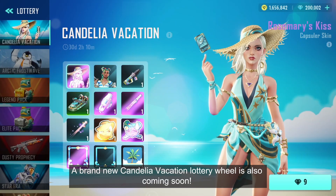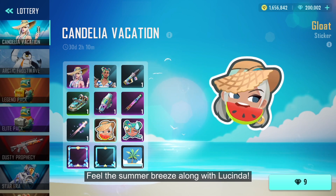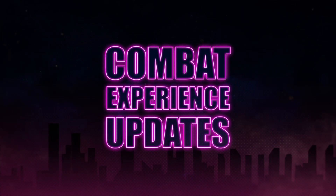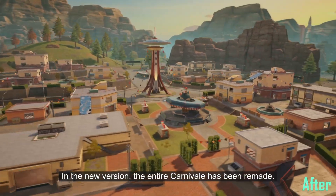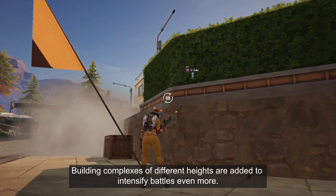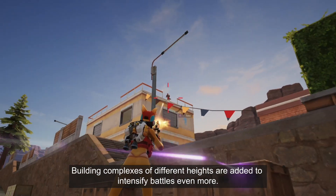A brand new Candelia Vacation Lottery Wheel is also coming soon — feel the summer breeze along with Lucinda. In the new version, the entire Carnival has been renamed, and building complexes of different heights are added to intensify battles even more.